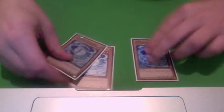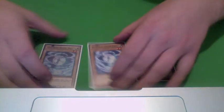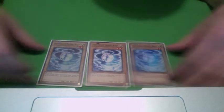For the normal monsters, we just have the 3 Mystic Shine Balls. Special Summon with Venus, make Gachi Gachi, or Dark Mist if you really need to.